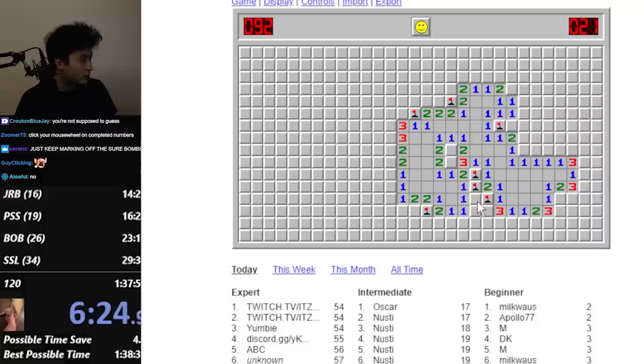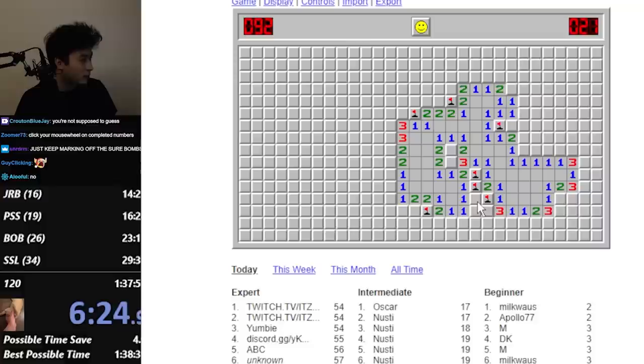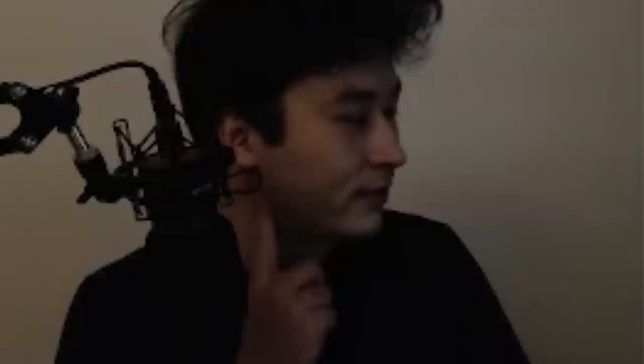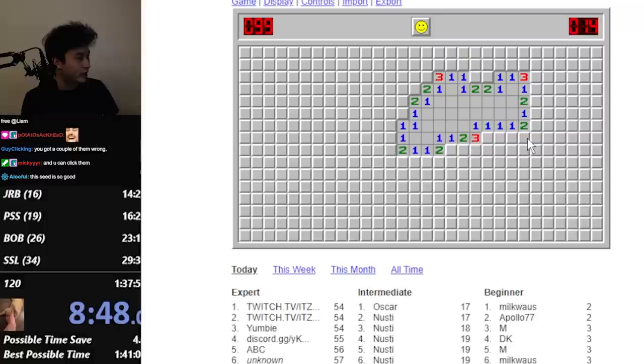Bomb. This is definitely a bomb. This is also a bomb. This is a bomb. You have four bombs marked next to a two? Are you fucking dumb? I don't have four marked next to a two. Well, this has to be a bomb. That's the bomb. This is open. Holy shit, this is a bomb. Wait, no. This is not a bomb. If a two has two marked bombs in any of the eight squares around it, that means all other squares around it are free.